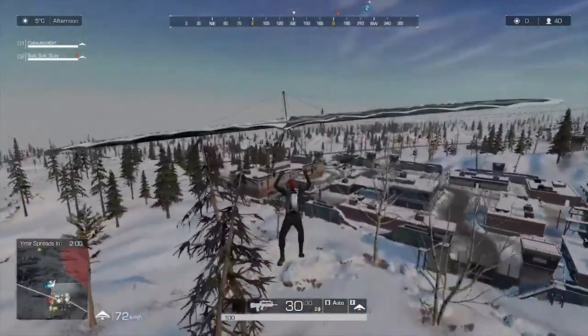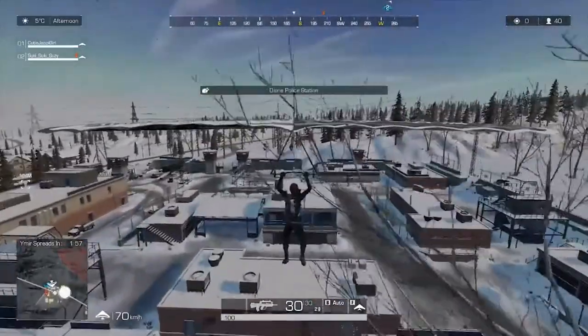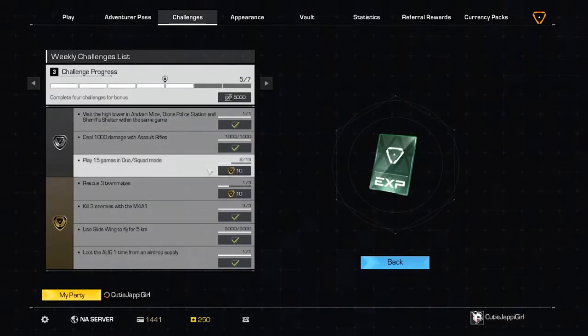And once you're done gliding, you'll come up to Dayona Police Station, it'll trigger, and that's the challenge. There you go, you're done. Now you have to look forward to week four. Thanks for watching guys. Bye.